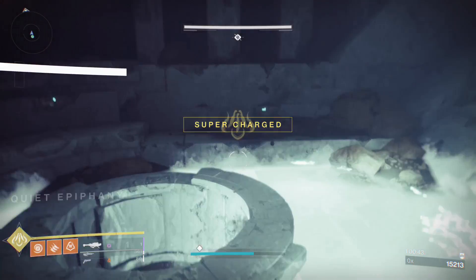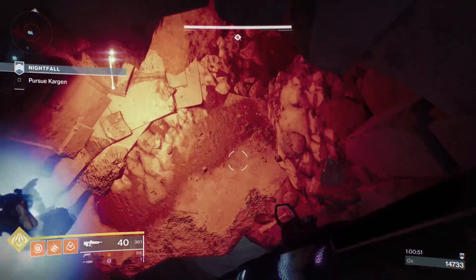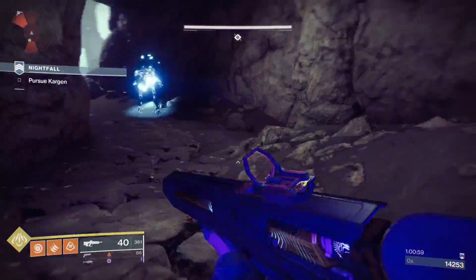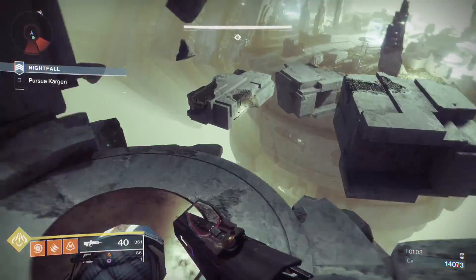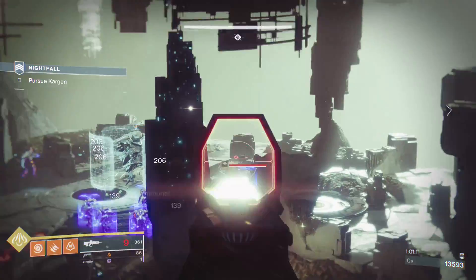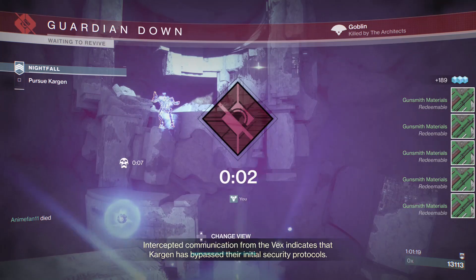You can repeat this loop every 45 seconds to 1 minute, so that's 200 Glimmer and around 6 Gunsmith Materials per minute. Then you can pick up and dismantle the engrams for more. I applied a Rainmaker consumable and it looks like it dropped extra Glimmer that I picked up off the ground, which was a good amount. The Vinus Matterweave didn't seem to work for me.